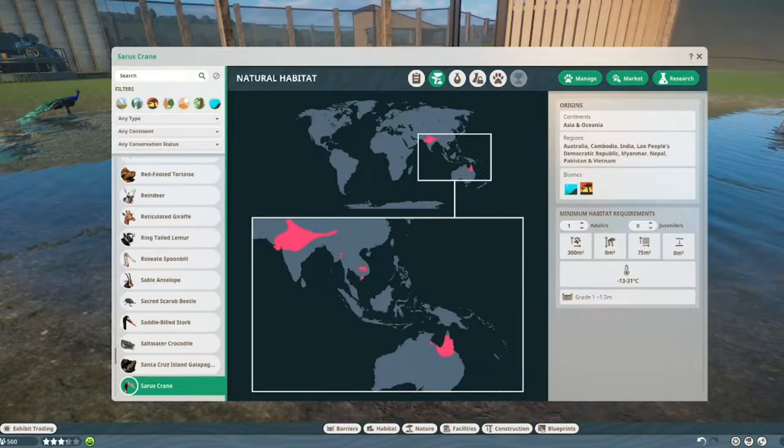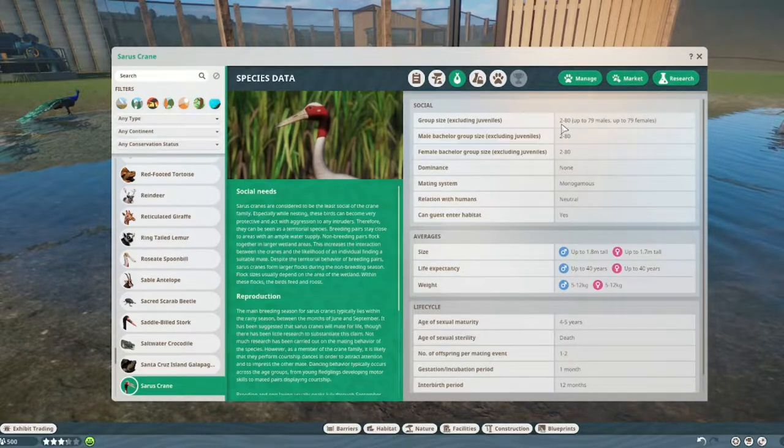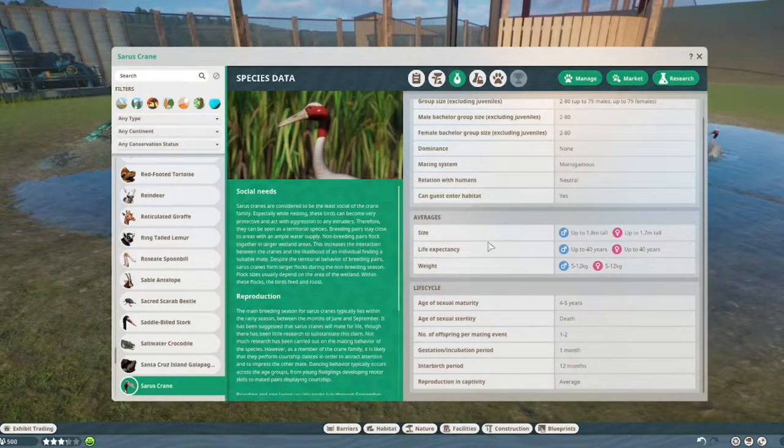A baby needs 8 extra land and 5 extra water. They live in temperatures from minus 13 to 31 degrees Celsius, and you need a grade one fence, which is one and a half meters tall. You can have a group from two to 80, and that can be all males or all females. There's no dominance, but they are monogamous, which means they're probably mated for life. They are neutral about humans and humans can enter the habitat.